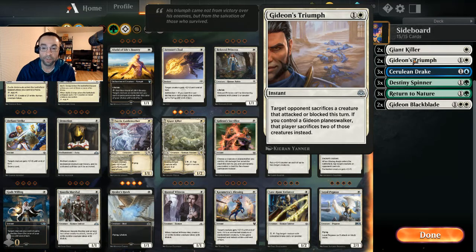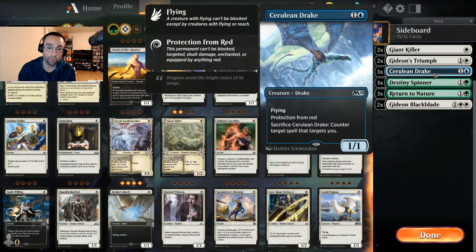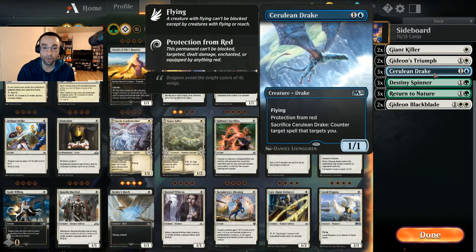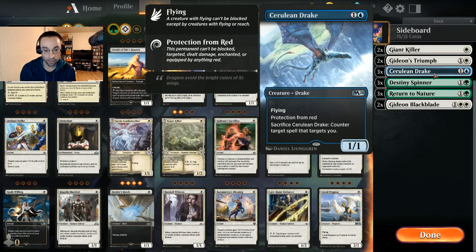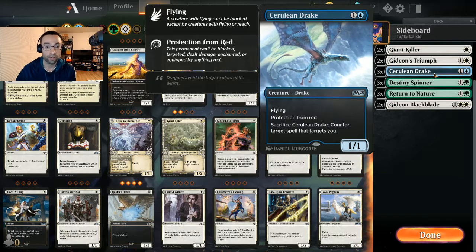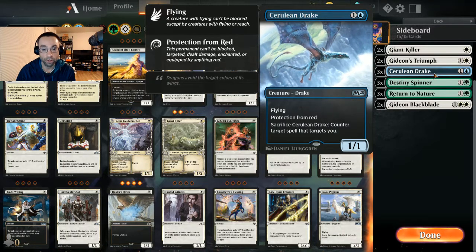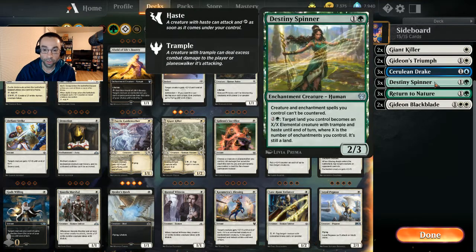Against mono-red matchups we have three Cerulean Drakes — protection from red against those decks is super powerful. We can block their creatures all day without dying, and if we enchant it, it can swing through for a ton of damage with lifelink. There's not really much mono-red can do against us.